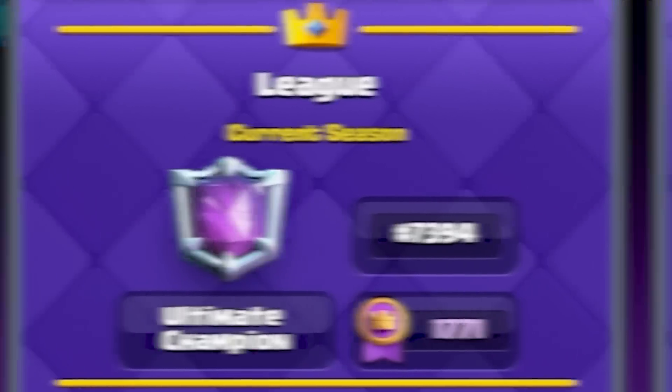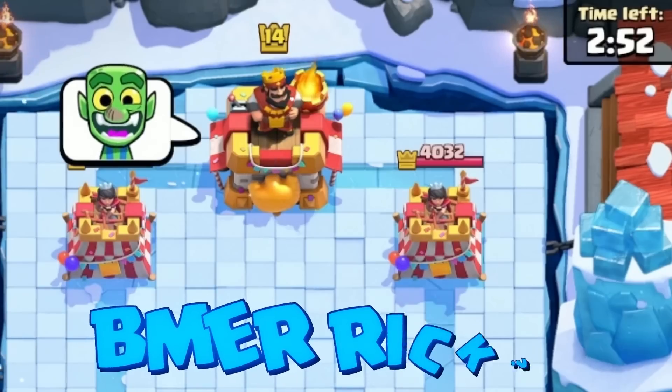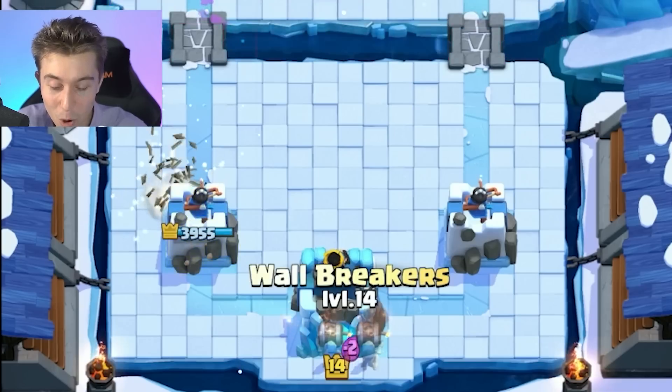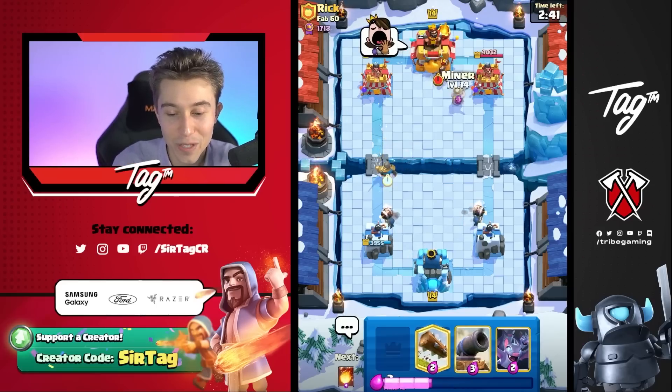After that cycle circus of a game, now we're 7,300 in the world. We got a game against Rick — are you the community manager Rick? Are we playing against CR themselves? Probably not, but I'd like to imagine that. So I'm going to go for Wallbreakers in the back and we'll see what he's up to. Whenever we see Log, it's probably going to be a fast cycle deck as well, so I'm geared up for an awesome game ahead.